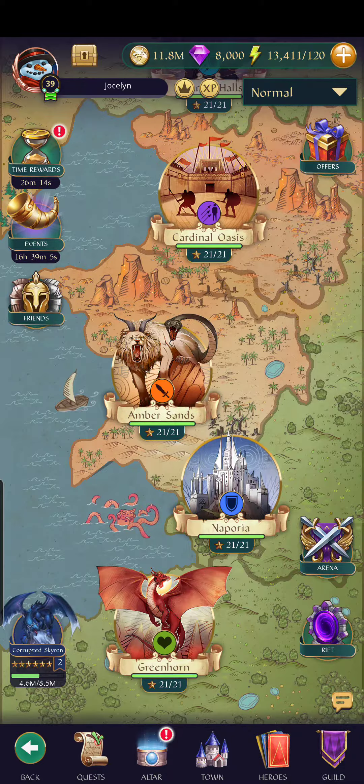There are different affinities for each of these. You don't have to finish Amber Sands, but you do have to get into it. At that point, you can join a guild.